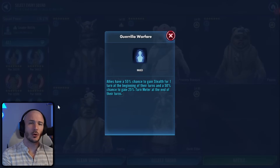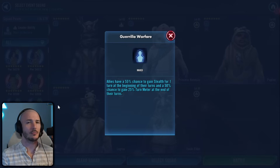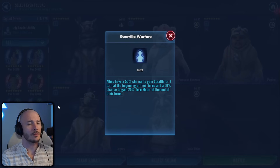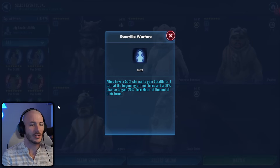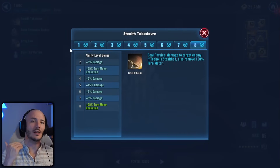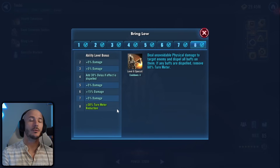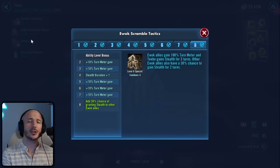I'm using Tebow here because he has got good TM control. We can stealth our units which will stop the enemies from attacking out of turns so frequently — we can also stun them — but really we want to control the amount of damage they're outputting. Not only that, we also have a chance to gain turn meter at the end of our turns. Tebow is also incredibly useful because if he is stealthed and uses his basic he can remove 100% turn meter. His bring low ability can dispel buffs and if we do dispel buffs he's also going to strip off 60% turn meter.